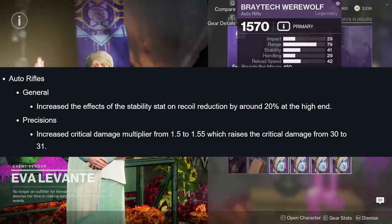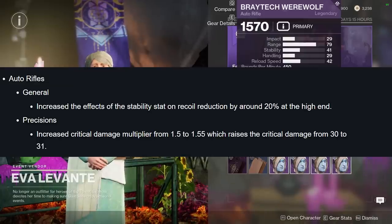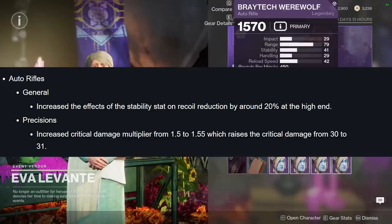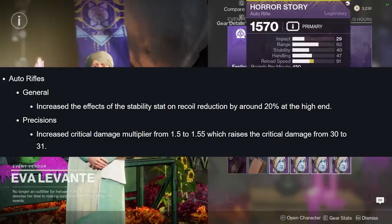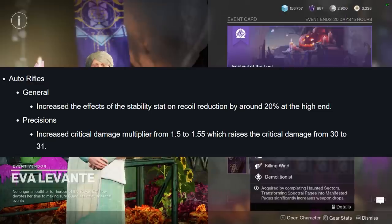They increased the critical damage multiplier from 1.5 to 1.55, which raises the critical damage from 30 to 31. It's a slight damage buff, but it does make a lot of difference. On top of that, all Auto Rifles have received a buff to the effect of stability — the more stability you have, the more noticeable it will be that your gun is very stable.